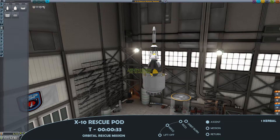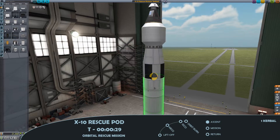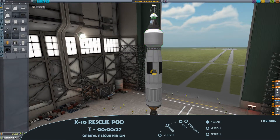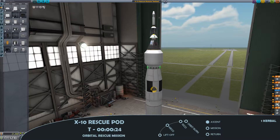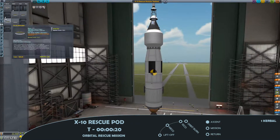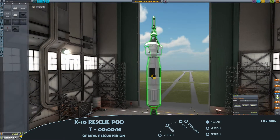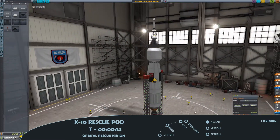This time around, somewhat in the spirit of the series, I've taken on a contract to rescue a stranded Kerbal in orbit of Kerbin. The launch system is a little simpler than the multi-launch of the last mission — there's a two-man command pod with parachutes atop, a small fuel tank with Terrier engine, and some RCS thrusters for precision manoeuvres.